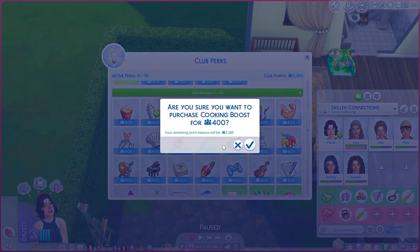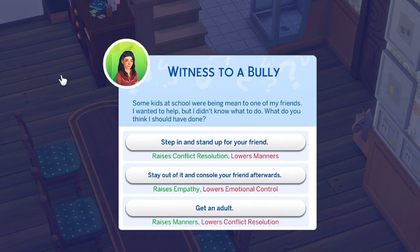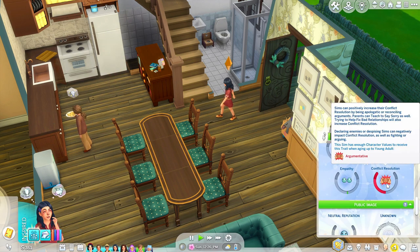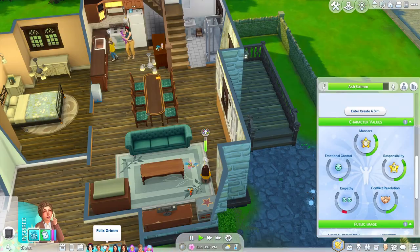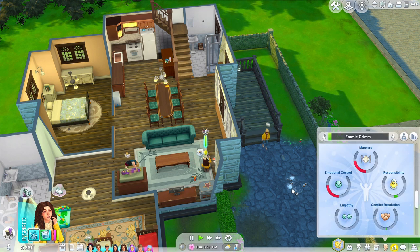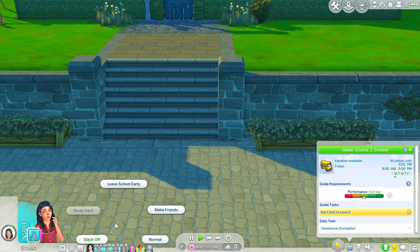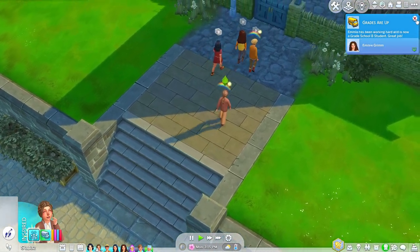Focusing on Audrey and Emmy's aspirations now. Getting them Inspired by setting the club vibe. Adding the girls to the club. Also splurged on a swing because the kids deserve it. Adding skill boosts: Cooking, Gardening, Painting, and Charisma. Manners and Responsibility will be the easiest character values to raise. Our conflict resolution is terrible though — teaching Emmy to say sorry. Ash is doing well, Felix is improving emotional control. Grades are coming up: Ash has an A, Felix a B, Emmy a B, Audrey a B.